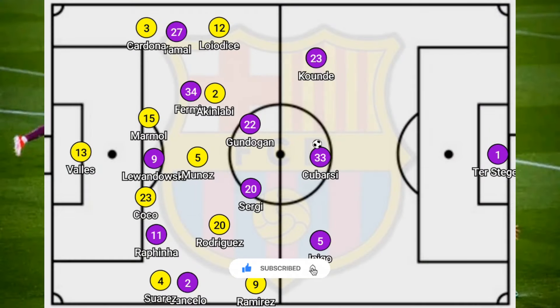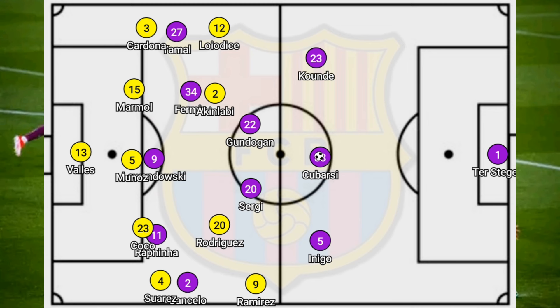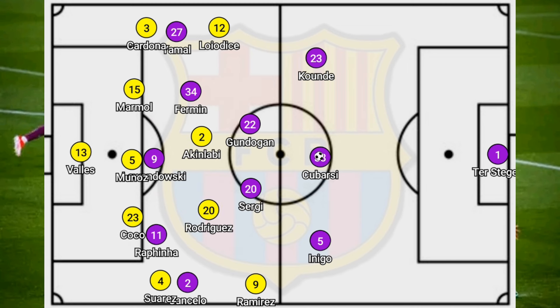When the second half started, the first thing that Xavi really established was this back 3. You saw the double pivot, and Joao Cancelo coming forward and Rafinha going into his position. Props to Xavi for doing that. We have seen in the past Barcelona never really get into shape again. Now, Munoz actually went into a back 5 for Las Palmas, and you could see that Barcelona had the back 5, and the midfield 3 had to come close in order to keep shape — and then you saw one man up top.